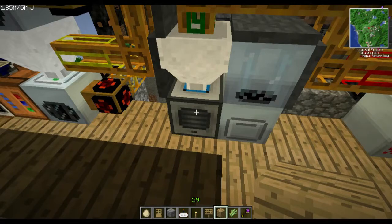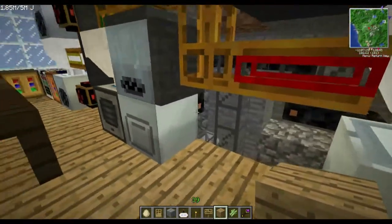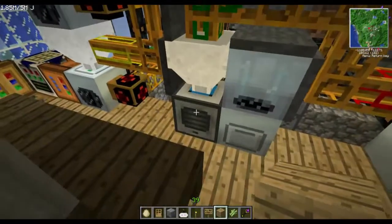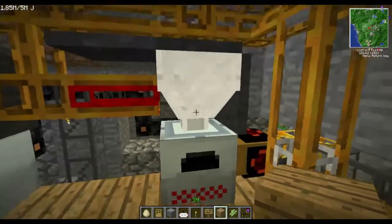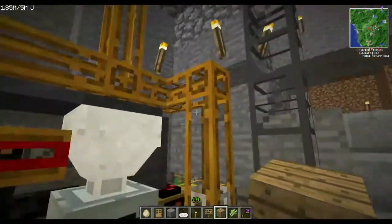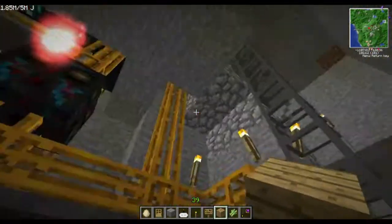Down here we have a pulverizer from Thermal Expansion. Next to it I've got my extractor and a macerator — both manual, not hooked up to the system except by Industrial Craft 2 copper cabling for electricity. I use these for incidental work. All the auto stuff goes through the pulverizer, sent over to the induction furnace, which is left on. From the white line, scrap can either go here or up to my mass fab up there.